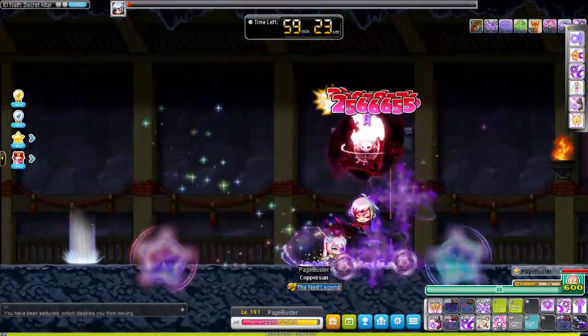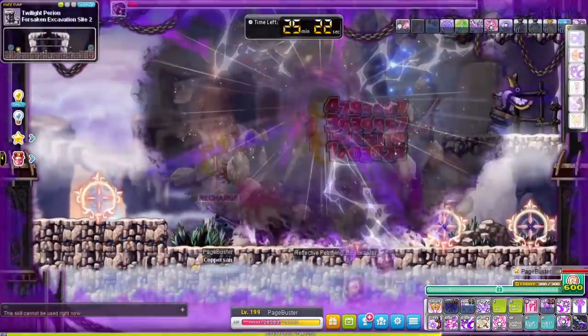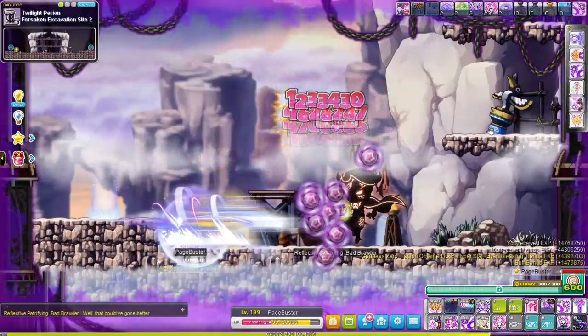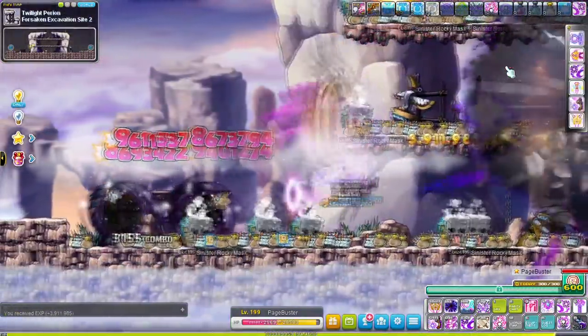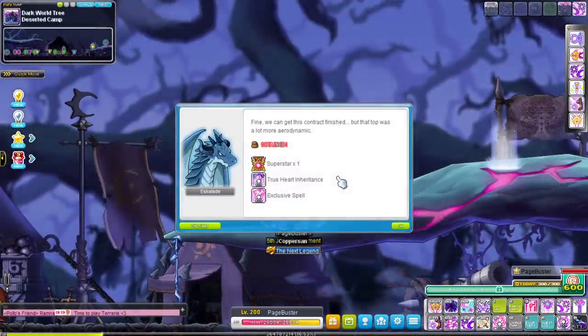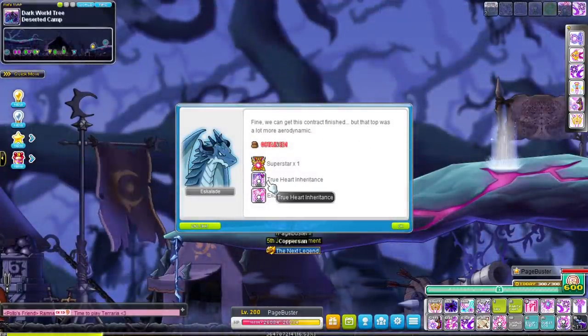I saw some boss monsters giving me a funny look and I didn't like that, so I killed Normal Horntail, the Normal Root of Abyss bosses and all that jazz. It's time to hit the big 200. Cooldown potion runes are absolutely broken on this class. We reach level 200, talk to our 5th job instructor, and get a few more skills that increase mastery. We finish the 5th job advancement quest unlocking three new skills.